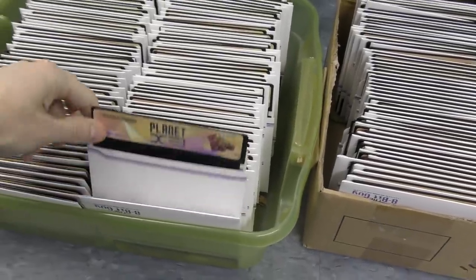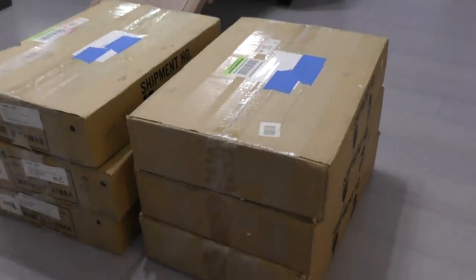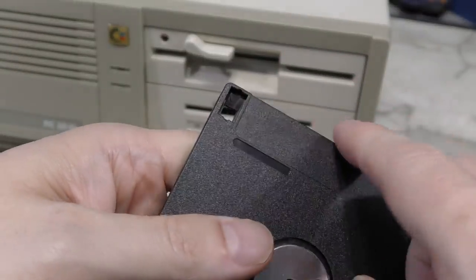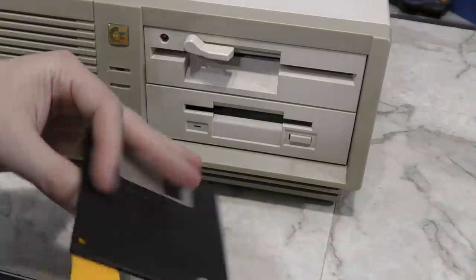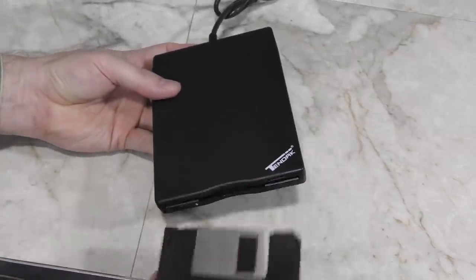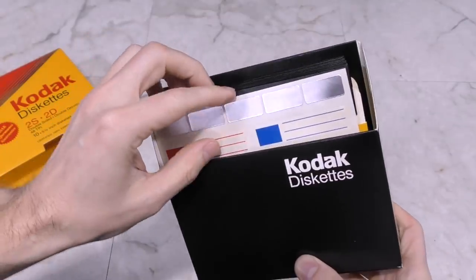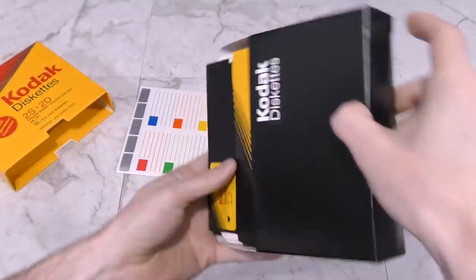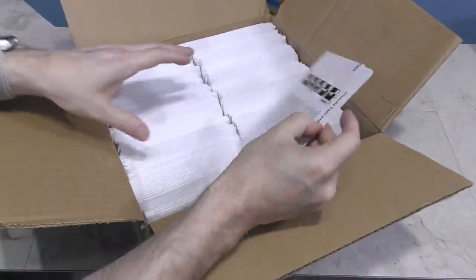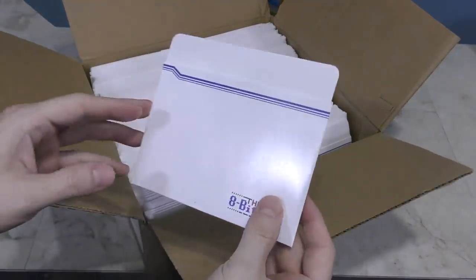Duplicating the disks was also a challenge. Originally I wanted to include both 720K and 360K disks with each box, which meant almost 4,000 disks to make. Anders had found and sent me about 3,000 of the 720K disks, but one problem was they don't have write protect notches, so you can't write to them without covering the hole — we just used Post-it notes for each disk. The 5¼-inch disks had their own challenges: finding disks with blank sleeves is getting harder and harder in quantity, so I contracted with a company to produce custom disk sleeves with my logo and little warnings on the back, just like they used to do in the 1980s.